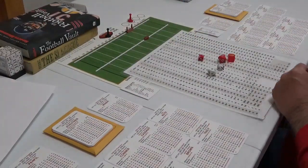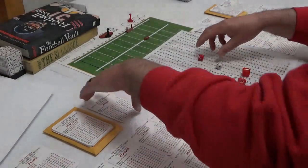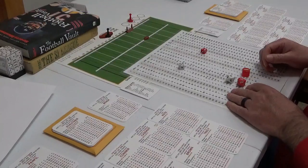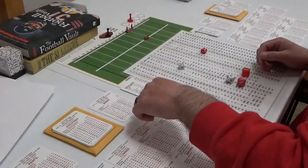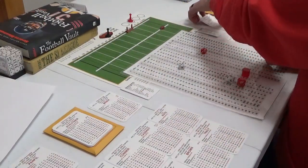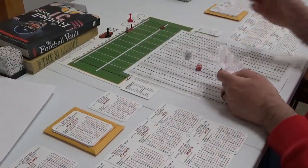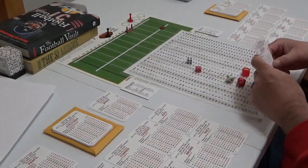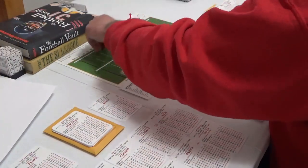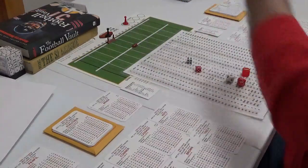Baltimore missed the coin toss; New York elected to take the ball, so Baltimore is kicking off to New York. Tom Miner is the kicker for Baltimore — played for the Pittsburgh Steelers in the NFL. 65 — it's going to be booted to the 6-yard line. The return man is Sidney Watson. 6 — big return, 47 yards out to the 47. Holy cow, New York!